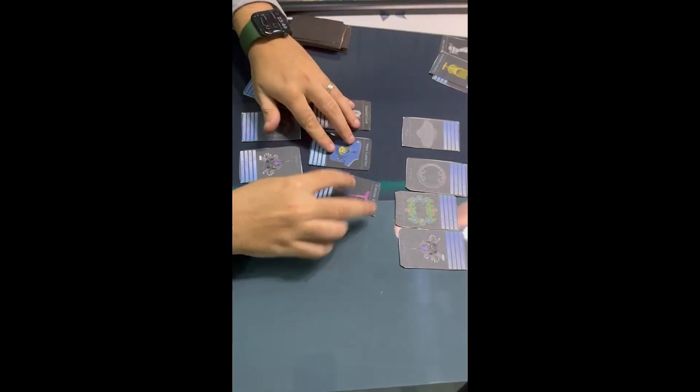Bu sefer farklı bir ağırlık diski seçti karşıdaki grup. Şimdi performans altı seçmemiz gerekiyor. Onu da seçtikten sonra direkt açıyoruz. Bu sefer kartın yer değiştirmesine gerek yok. Evet tutucuları önümüze bırakıyoruz.